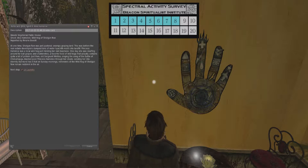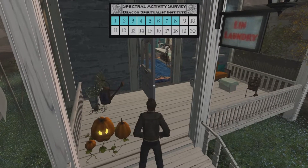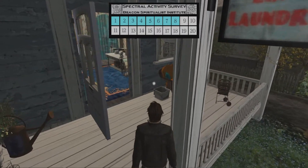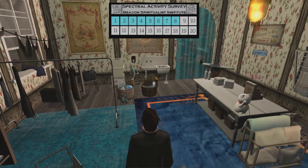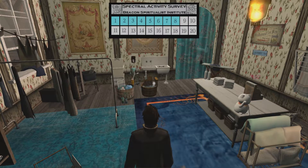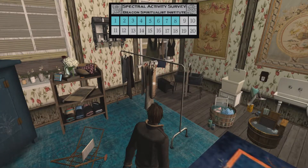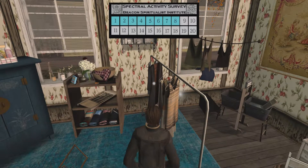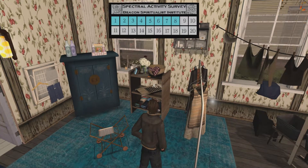Next up: Lynn Laundry. Here we are at Lynn Laundry — let's go on in and find the spookies. They've got a Luck Cat and a bunch of laundry, because it's a laundry place. And there's the spooky!